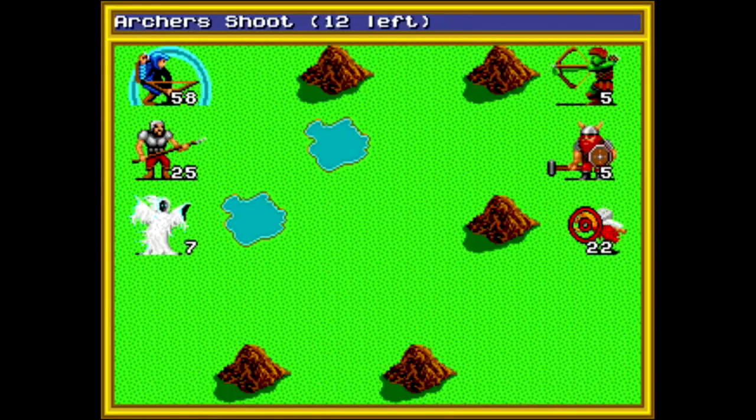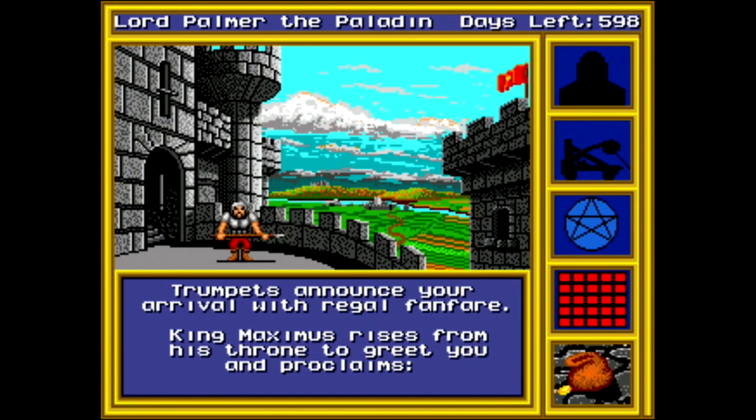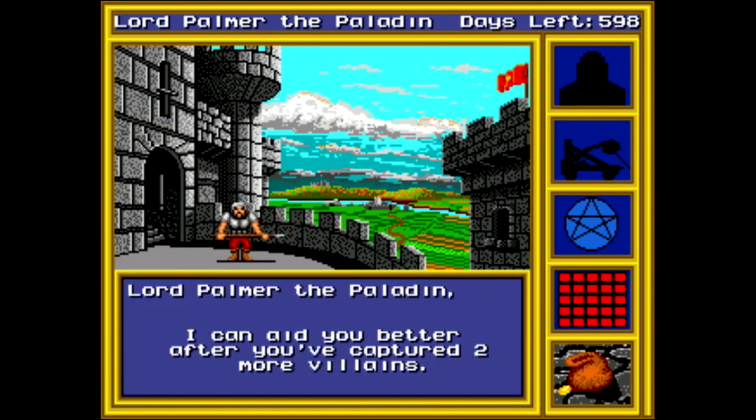The basis of the gameplay here is to build and command an army, and you have four leaders to choose from: Sir Crimson the Knight, Lord Palmer the Paladin, Tynastera the Sorceress, and Mad Moham the Barbarian. One of these four will be the commander of your army, and they each have their own advantages and disadvantages.